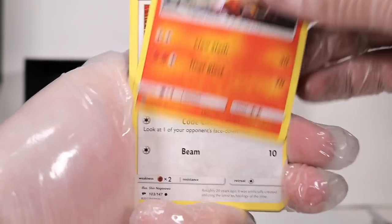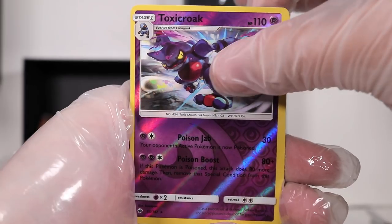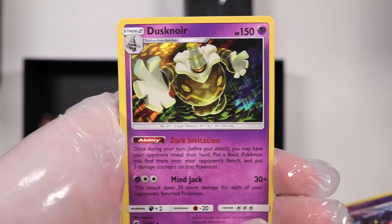We've got Lana, Tormenting Spray, Charmeleon, Porygon, Sork, Oddish, Charmander, Meryl, Toxicroak, and on the end a Dusknoir holographic.